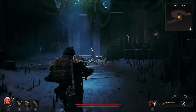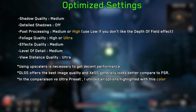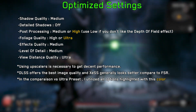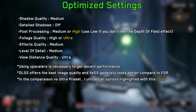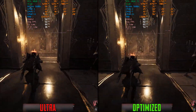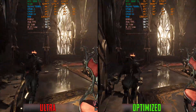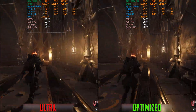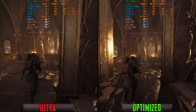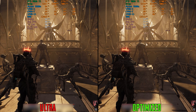Based on everything we've seen, here are my recommended settings. Comparing optimized settings with the ultra preset using XESS ultra quality at 1440p, in this area we can see on average around a 48% boost to performance by going from the ultra preset to optimized settings.